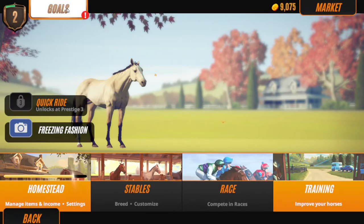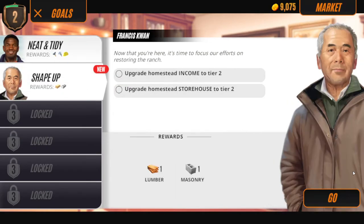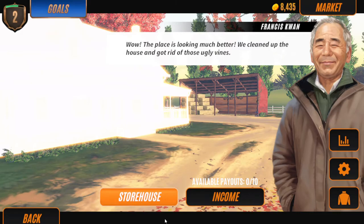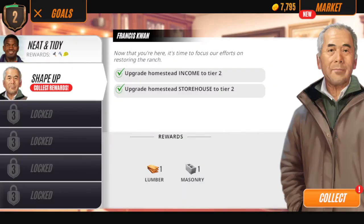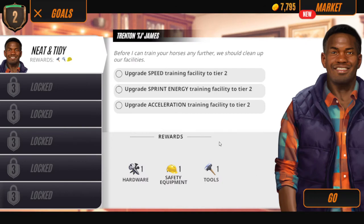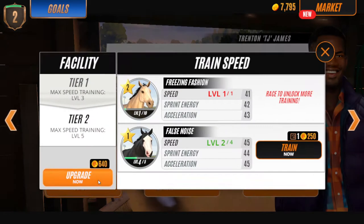Then you can train your horse to star four, and you finish the one with Francis Kwan, then you can upgrade the homestead and the income. The income and the storehouse have similar importance - the storehouse just stores stuff you obtain from races, and the income gives you money daily. Every time you upgrade it you get an extra amount, so at the start when I claimed 6000 gold from the income, now that it's been upgraded it will give me more when it's full again.